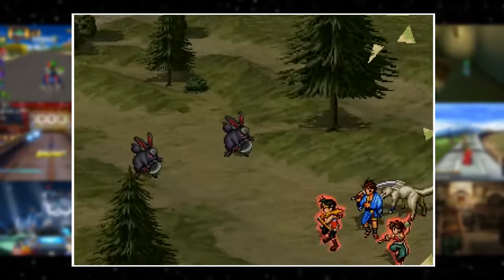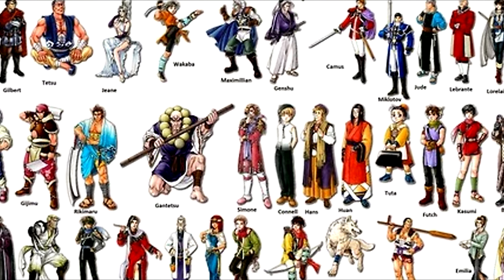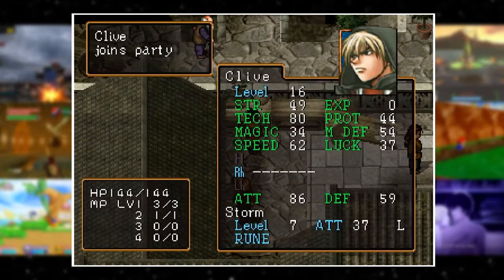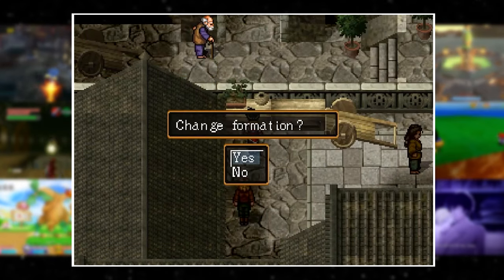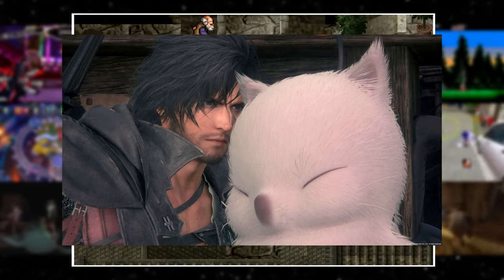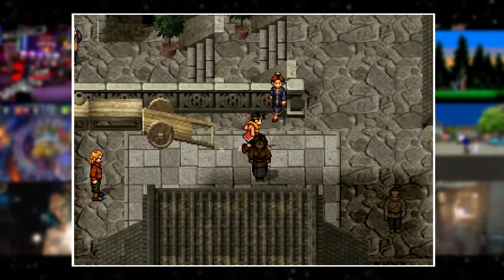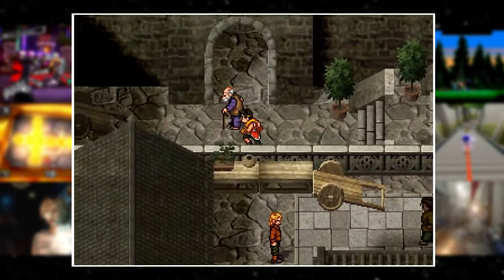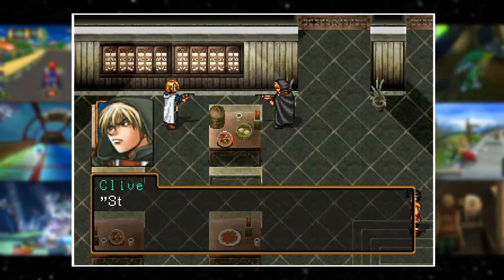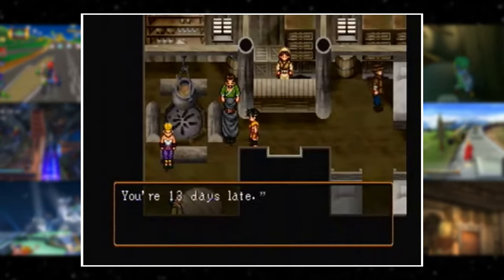Suikoden II is a game where you have to find and recruit 108 different characters over the course of the story. However, there's one character who has a strange mechanic related to the game clock. Clive — the second most popular character named that in JRPG history — is one of the recruitable units, and if you aren't careful, you can actually fail to complete his side quest completely. Clive is chasing someone named Elsa, and if you don't reach the town of Sajah within 20 in-game hours, the trail runs cold and she just straight up escapes.